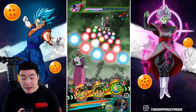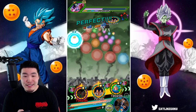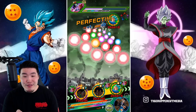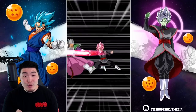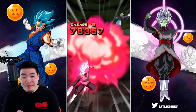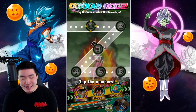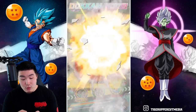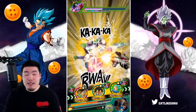I wanted to keep the Super Saiyan Blue Vegeta and the AGL Vegeta together, but I'm actually kind of scared of those attacks now. Even with the type advantage, they're still taking quite a bit — still better than leaving Super Saiyan Blue Vegeta there, that's for sure. We got a Dokkan attack here — I wish I could have given it to the AGL Vegeta, but it's okay, it's not a huge deal.